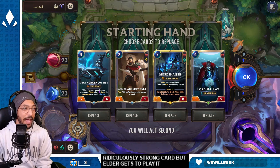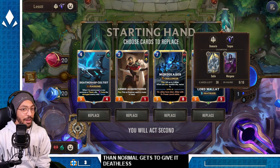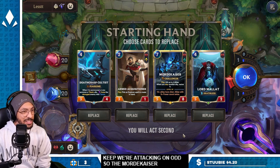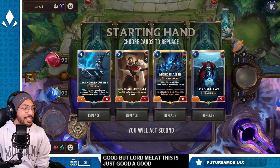Elder gets to play it faster than normal and gets to give it deathless right off the bat — it's actually egregious. This is a bit of a greedy keep; we're attacking on odds so Mordekaiser isn't as good, but Lord Malat — this is just a good stuff hand.